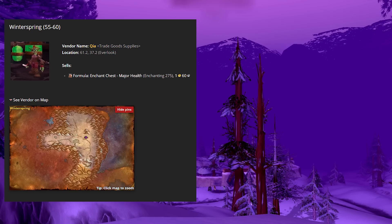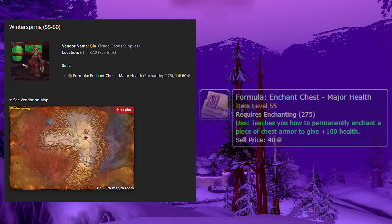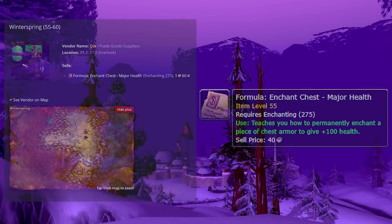From that exact same vendor, we have another one — it's the enchant formula for Enchant Chest: Major Health. This is the second most sought-after chest enchant in the game, the first being plus 6 to all stats. But a lot of the time, especially PvPers, will lean towards the plus 100 HP enchant on their chest piece. It's definitely something you should have as an enchanter. You buy the formula from the exact same vendor, Kia, in Winterspring at Everlook — and once again, limited supply, only one available. So from Kia we have the runecloth bag and Enchant Chest: Major Health, which is 100 HP to your chest.